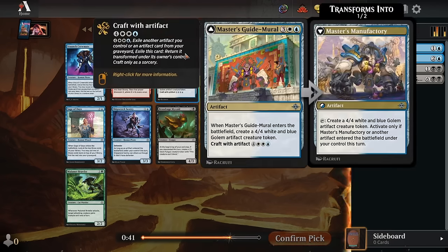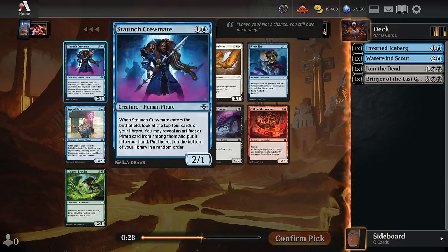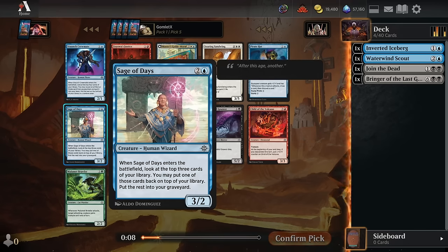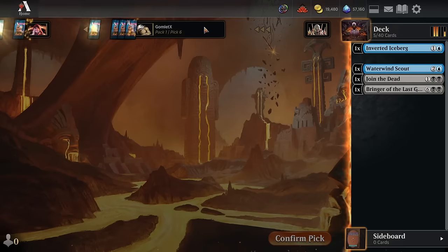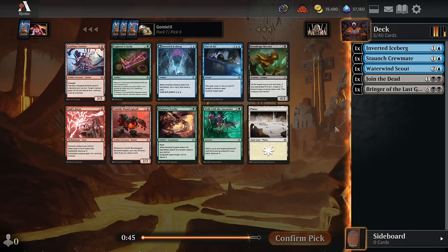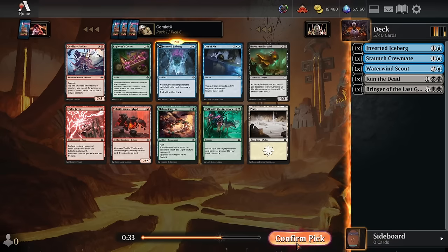For pick 5, we could try to splash a Master's Guide Mural for another big grindy win-con, but I think we can find plenty of those in our current color pair. I'm a pretty big fan of the Staunch Crewmates — it's going to be a little weaker in this color pair since there's not many pirates in black, but there are plenty of blue pirates and plenty of artifacts in the set. If you can draw a card off of this when it hits the board, it is very solid value. We could also take Sage of Days to fill the grave for Descend stuff, but I'm going to take the Crewmate. And for pick 6, we get a nice easy pick — another Inverted Iceberg, which is great for these grindy decks.